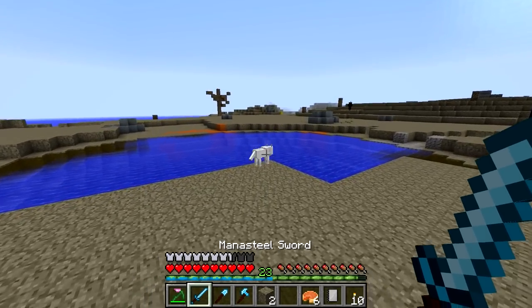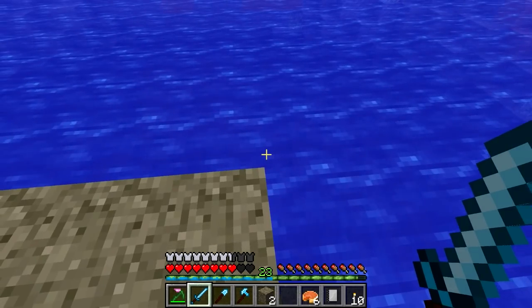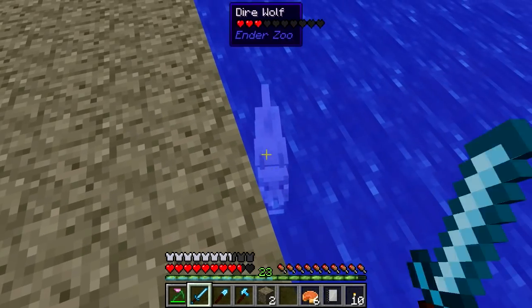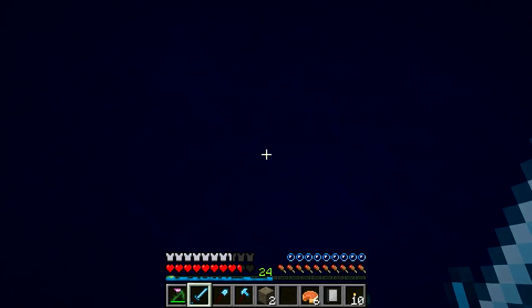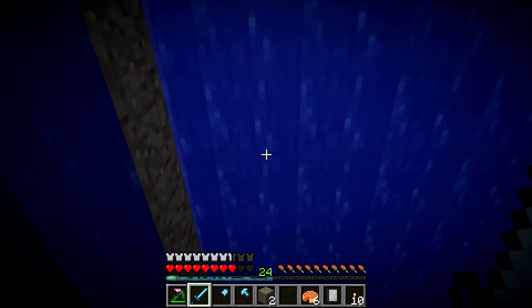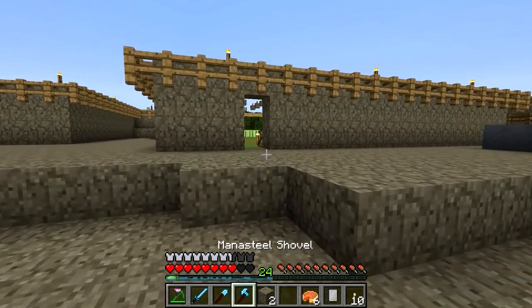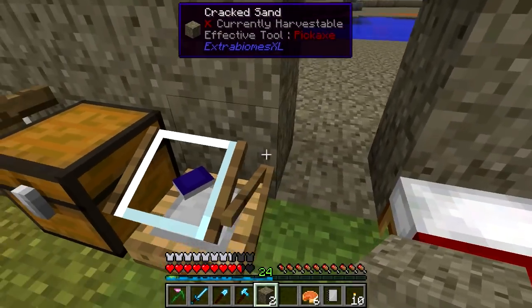Come here. There we go - you can just drown down there. Good stuff. You actually dropped a tongue of dog right there. Totally forgot that we needed the goggles right there - oh, that was a close one.